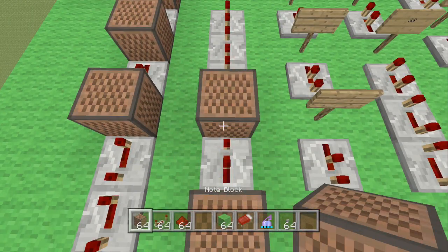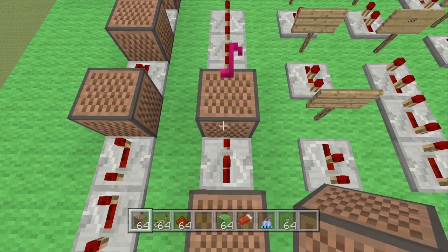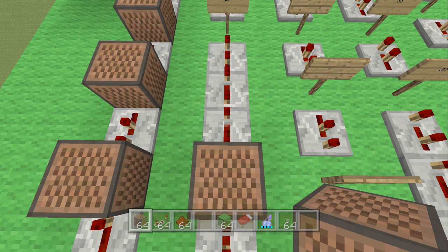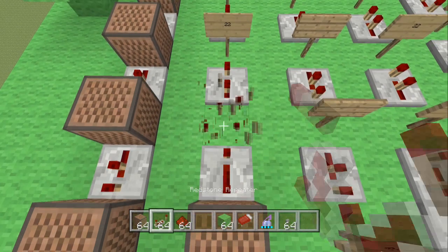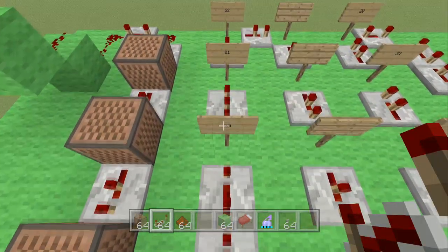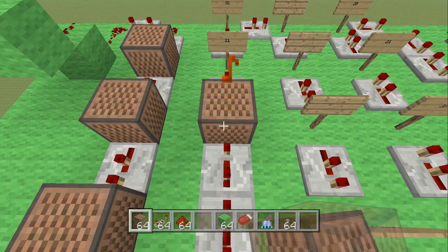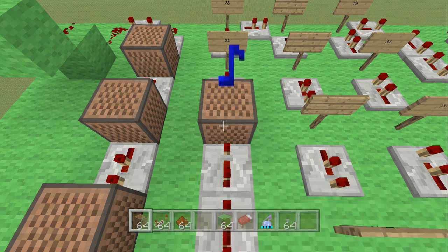Place another note block — this one is hit 18 times. Then place another three redstone repeaters: the first is clicked 3 times, the second is clicked 3 times, and the third is clicked 2 times.